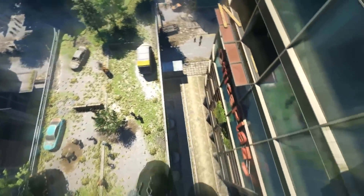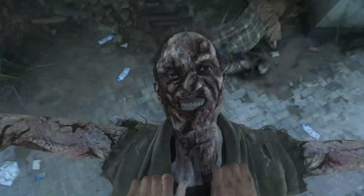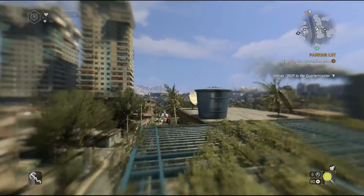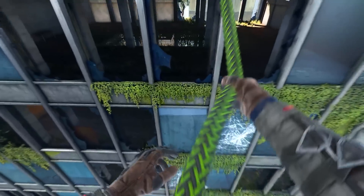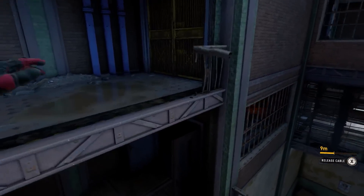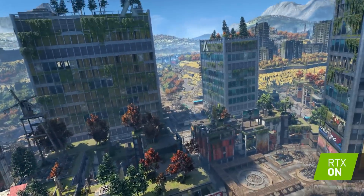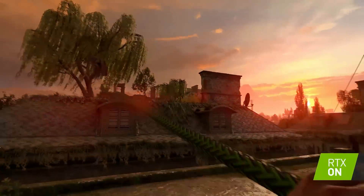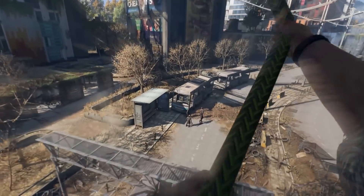The grappling hook is making a return in Dying Light 2 but with a complete rework. In the first game it was pretty overpowered, functioning more like a web zip than an actual hook, making endgame encounters too easy. In Dying Light 2 it will be more physics-based, working closer to the one in Ghost of Tsushima where you grapple and swing over obstacles using actual physics. Techland confirmed the grappling hook is fully upgradable, so it will become more powerful as you progress.